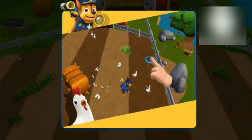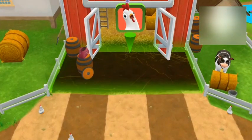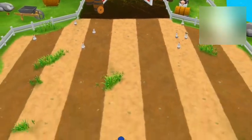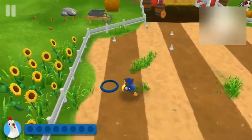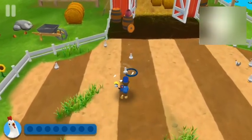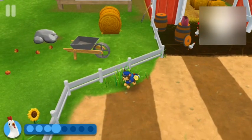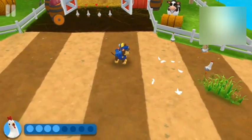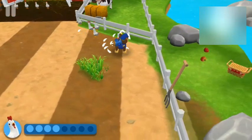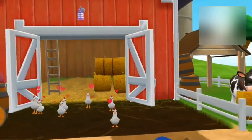Chase in! Cluck, cluck, run amok. Tap on the screen to move Chase around the field. When Chase gets close, the chickens will move away from them. Get them to move back into their coop. This is the chicken coop. Find all the chickens and bring them back to the coop. Don't worry if they split up — you can go back and get them later. Look around, some chickens could be hiding. Hey, it's Chickaletta! Hi, Chickaletta. Great work, pups. Farmer Yumi will be happy.